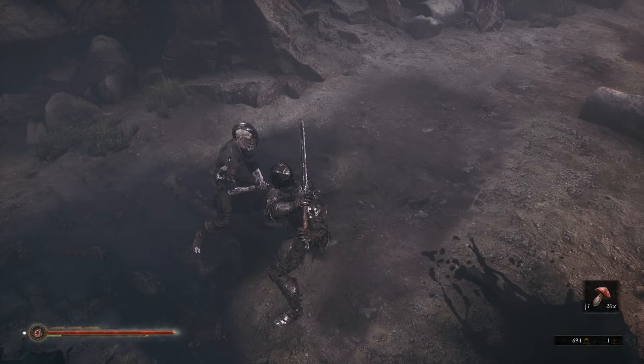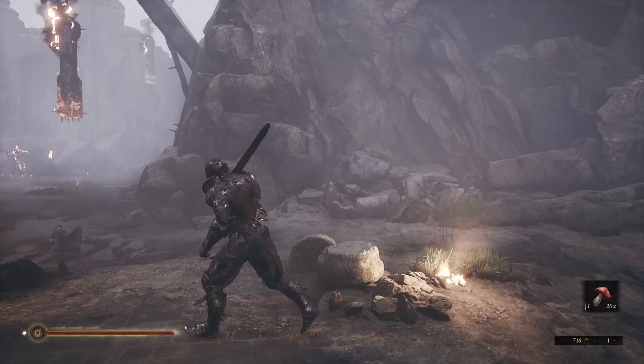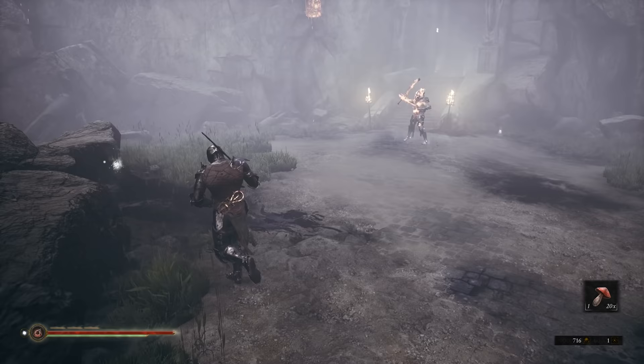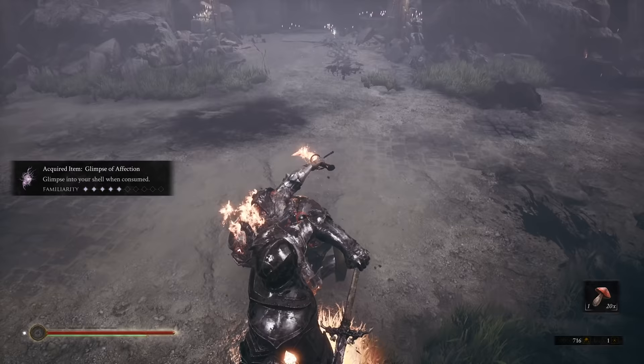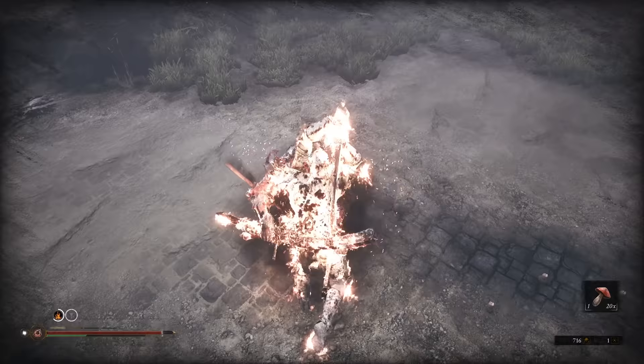You have two options: you can try to fight past this guy, or back over here is that door to the left that we ignored — you can go through that. I would suggest just killing this guy right now. I would consider them to be the hardest enemy here — they're fast, their parry windows are kind of tight. It's kind of hard to parry their special too.